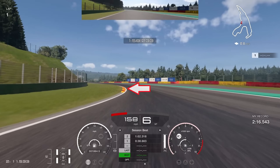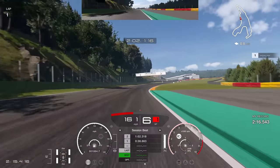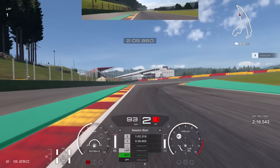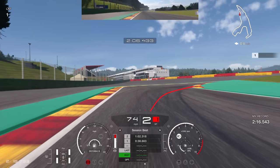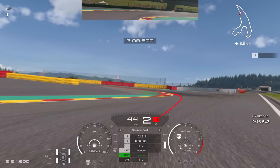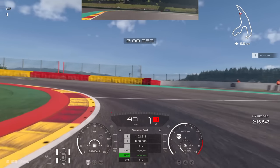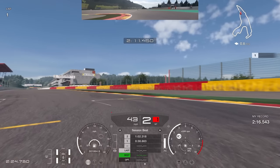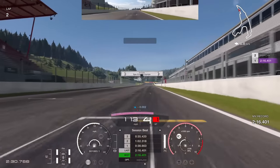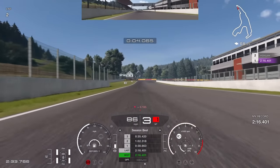Completely flat out through this left-hander — no need to lift. Keep the car as close to the left-hand curb as possible, staying smooth with your inputs to scrub as little speed off as possible. Into the final braking zone, brake just past the 150 board. Down through the gears into second gear, and really attack the curb on the right side — that helps rotate the car into the second part of the chicane. A downshift to first gear for rotation, then back up to second and on the throttle aggressively all the way over the line for a 2:16.4 — in the top 20 in the world, not bad for a short time trial session.